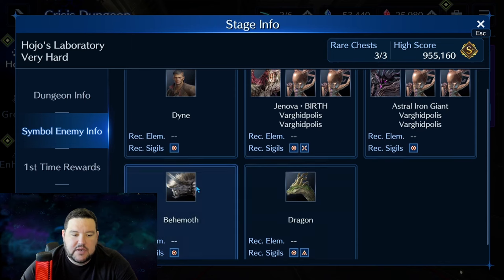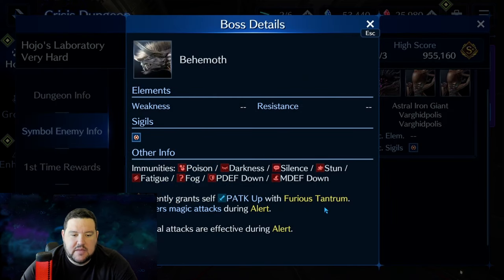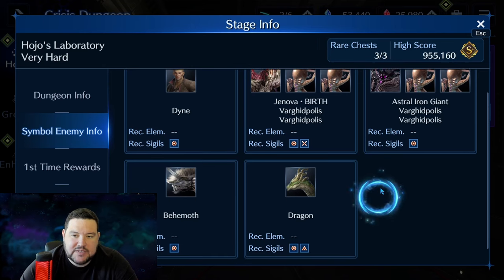Depending on what order you do it in, you don't have a choice — you have to go Behemoth first, so you want Physical Attack Down for him. You also want potentially some Ruin Blows instead of Runeras.